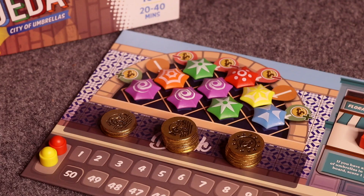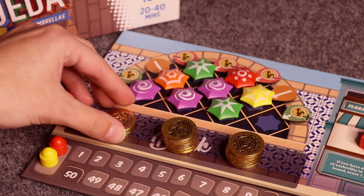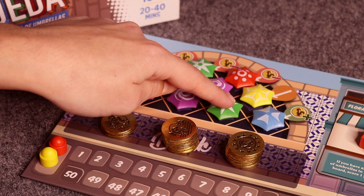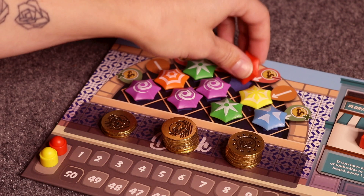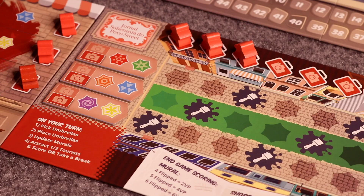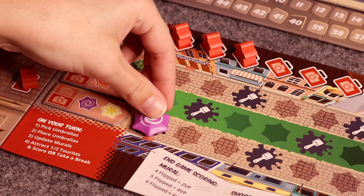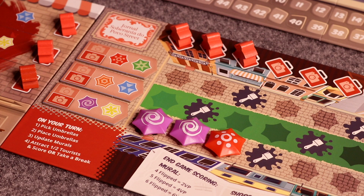Starting with the first player and continuing clockwise, each player takes a turn by completing these steps in order. First up is picking umbrellas — choose one diagonal line from the market and take all of the umbrellas from it. If a player chooses one single umbrella in a diagonal, they gain one coin. If they take two umbrellas from a diagonal, nothing happens. But if they take all three from a diagonal, they must pay one coin to the bank. Next, that player must place the umbrellas they drafted, choosing one row on their player board. All umbrellas must be placed in that row, starting with the leftmost empty space, from left to right in any order, and you may not skip any spaces.